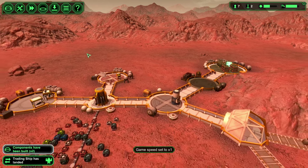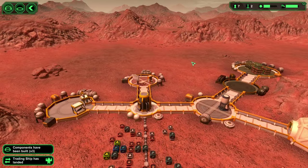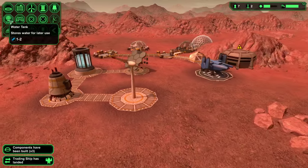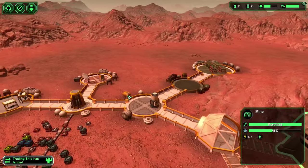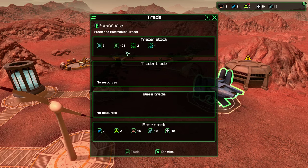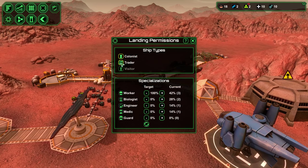We've got some idle people — we want to make sure they work as much as they can. I want to get another wind turbine, but I think we're a little ahead on our resources. We need more metal for anything like that. There's a trader — I've got to turn off the traders. I don't want any traders coming in right now.